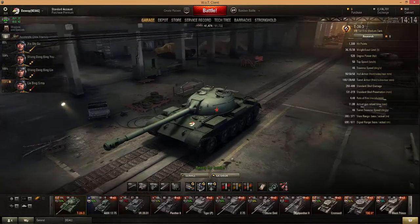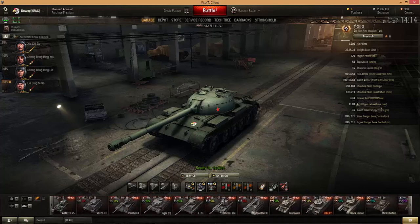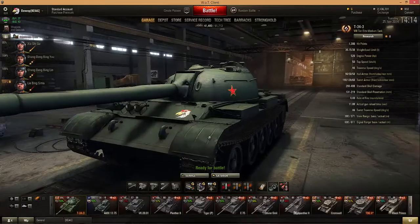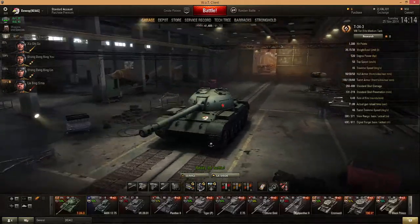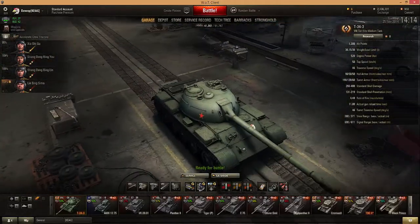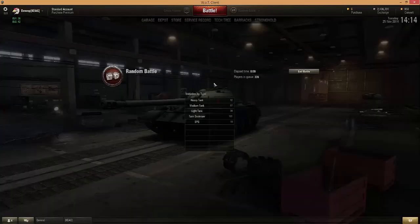Which should we go with today? Let's go with this. This is my new premium Chinese T-34-3. It has a 122mm gun and it does about 400 — a little bit less or more — damage per shot. So let's try with this.